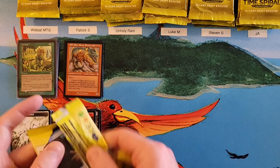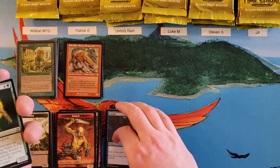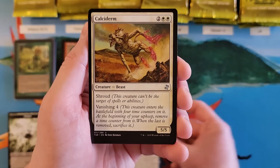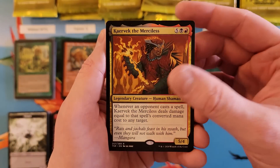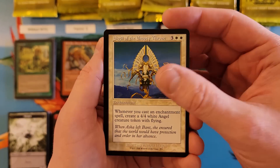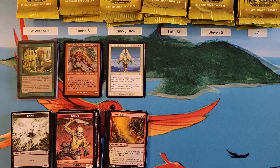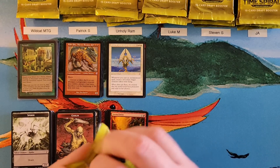Ram, you're up. We have something foily coming up. Might Sliver, Delay, Calciderm, Caravec for a big ol' seven, Sigil of the Empty Throne. So you have a 12 already — and a Storm Entity in foil. 12 for Ram to start, big casting cost first pack. Caravec will do that.